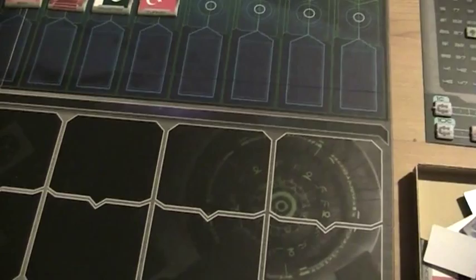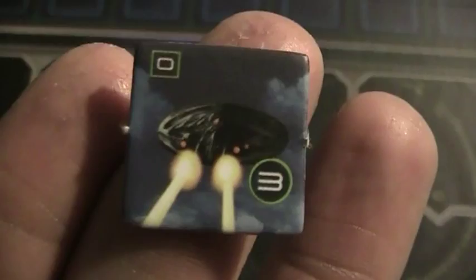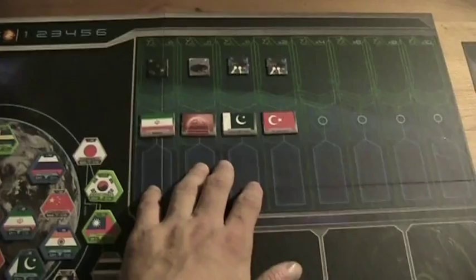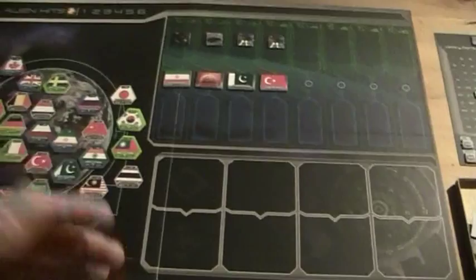I always seem to draw terror UFOs — but I put it back as per my house rule. A small one for Turkey. And now we have to decide — that was the UFO phase. Now we come to the interception phase, where we can decide which UFO to try to intercept with our fighters and which to let through to fight in a ground battle.